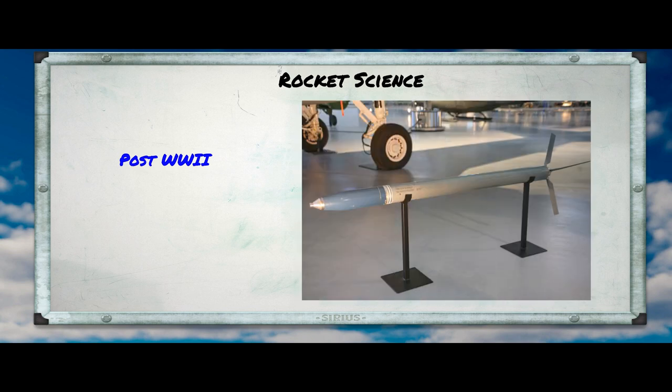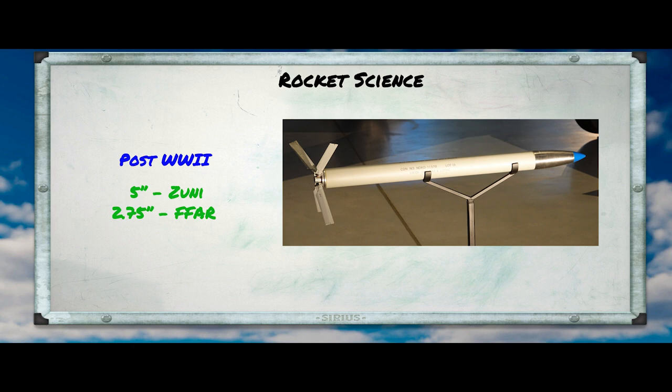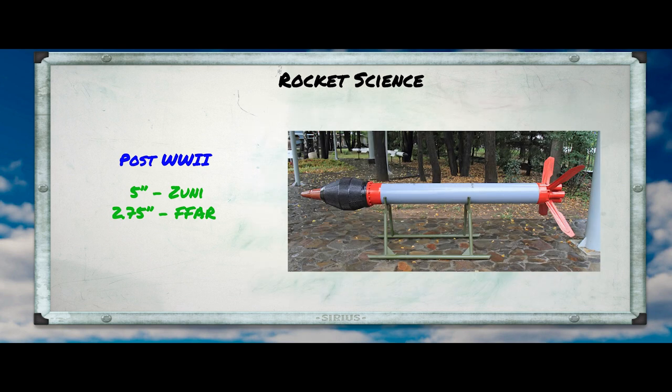After World War II, effort went into continuing to improve rocket range and accuracy so they could be used from safer distances. On the western side, the large 5-inch diameter rockets were joined by a smaller diameter rocket — the 2.75-inch variety. These were actually developed originally as an anti-aircraft rocket to counter the threat of high-speed, high-altitude bombers. In that role, they were pretty much useless. But it was realized that the smaller rockets would work for aircraft that couldn't carry the heavier large-diameter rockets, and they began providing an attractive solution for arming helicopters. The rocket family divided into two families: smaller diameter rockets like the US 2.75-inch and Russian S-8 80mm rockets, and larger diameter rockets like the Zuni or the Russian S-13, which were pretty much the direct descendants of the HVAR.